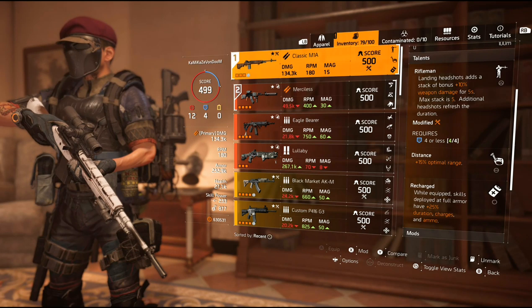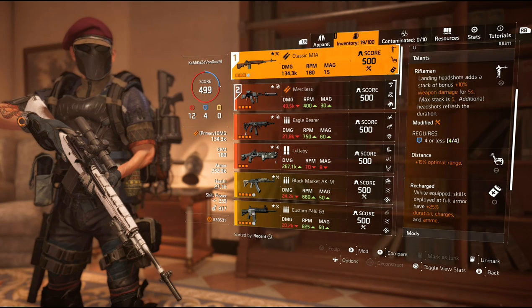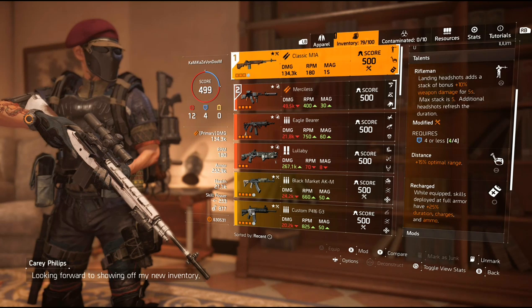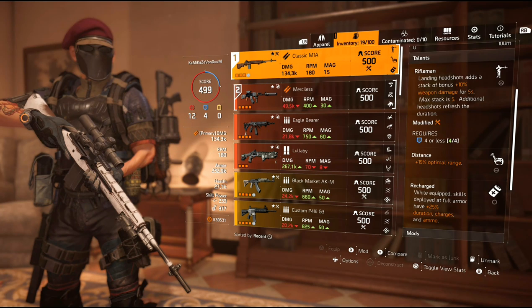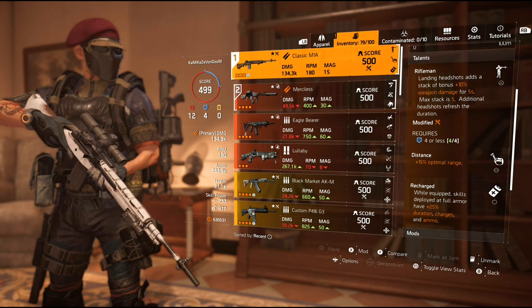This can stack up to 5 times and the duration refreshes after every headshot. It's not a headshot kill, it's just hitting them in the head. Potentially, you can get up to 50% more weapon damage just from Rifleman. You hit a headshot, your next one's going to hit harder — it keeps compounding up to 5 stacks. It's a lot of damage that they're just giving to you. Remember, it does require 4 or less blues, so that's why I have 4 blues on the dot for this build, because that's the most blues you can have while running Rifleman.